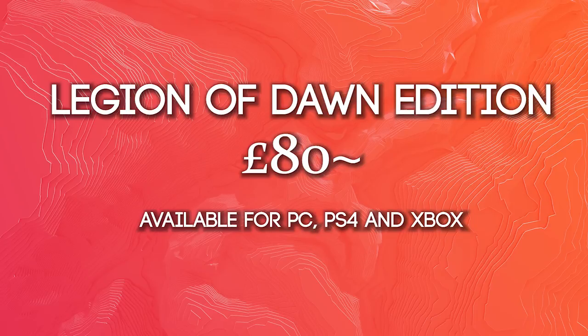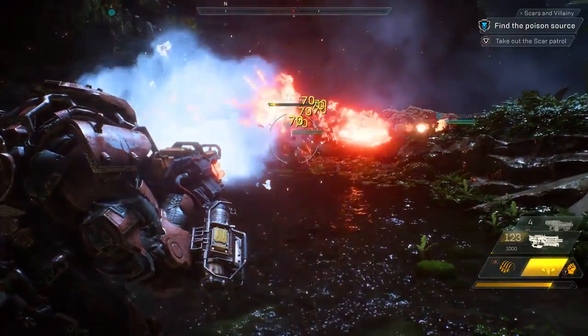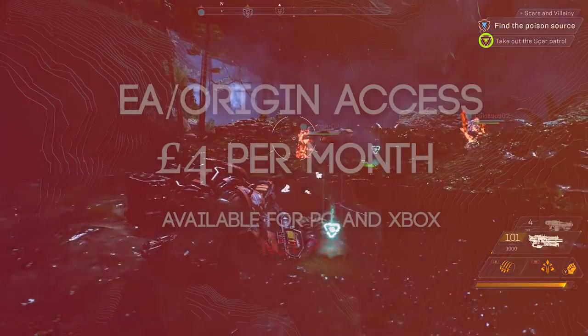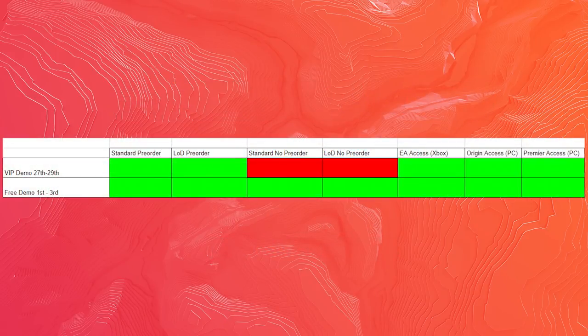You have the Legion of Dawn edition which is about £15 more expensive, about £80 on EA's website, but again most likely going to be able to get it cheaper in various places. All of the stuff that you get from the Legion of Dawn is purely cosmetic. We then have the various ways that EA membership works across Xbox and PC. There is no way to have an EA membership on PlayStation 4. You have EA Access and Origin Access which are the bare minimum ones on Xbox and PC respectively — EA Access is about £4 a month. Then you have Premiere Access which is only available on PC, and that's around £15 a month.